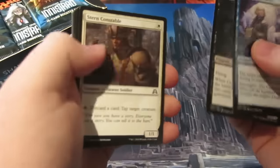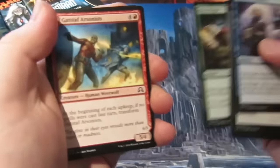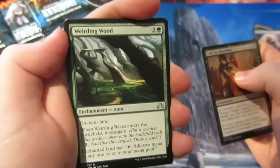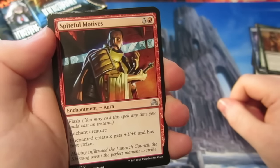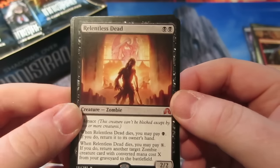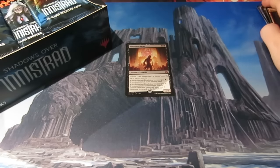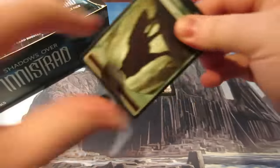Let's go through these commons and get to where the money's at. Our first uncommon is Call the Bloodline. We've got Weird in Wood, Spiteful Motives, and our first rare. Oh, we start off with a cracking mythic! I think it's one of our subscribers Taylor — his favourite art is on this card. Starting with a Relentless Dead. Straight in the money!